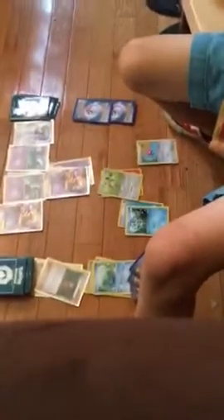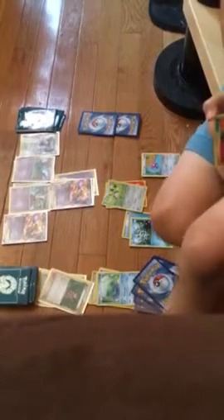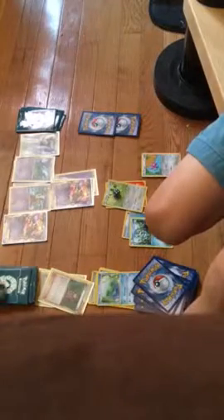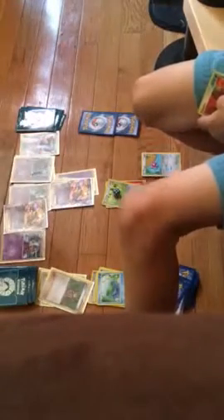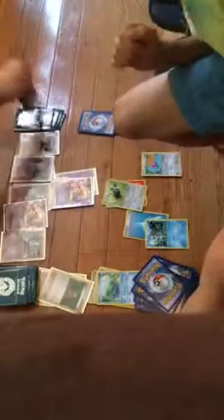By the way, I did 40 damage to you because I used X-Ball. But you're gonna use Charm again. My turn — I'm gonna draw for turn. Using Jinx, I'm gonna evolve Golbat into Crobat, use his ability to put three damage counters on any Pokémon I want. I'm gonna put three on Froakie — knocking out Froakie, taking another prize card, and I haven't even attacked yet.